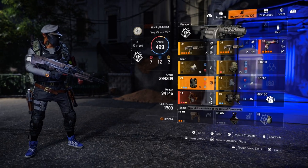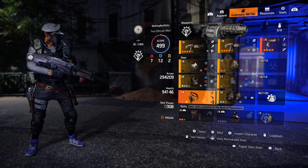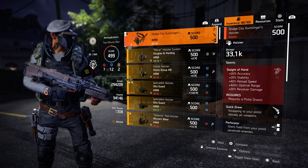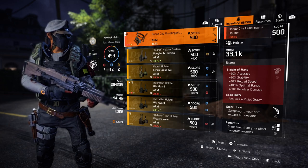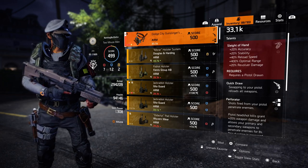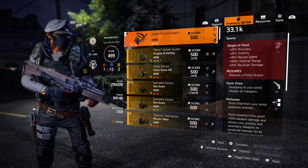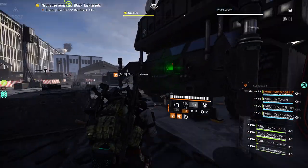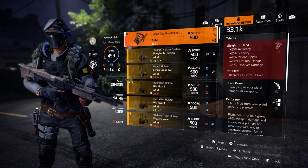Now let's get into the second exotic. You can run one weapon exotic and one gear item exotic, so since the Dodge City Gunslinger Holster just came out — I'm also putting a how-to guide in the description box for it. The reason this holster is so good is the Quick Draw talent: swapping into your pistol reloads all weapons. That is incredible for anyone running an LMG build in PvE or in the raid, since reloading takes a while. Just swap into your Liberty and swap back — you'll have that ammo back instantly.